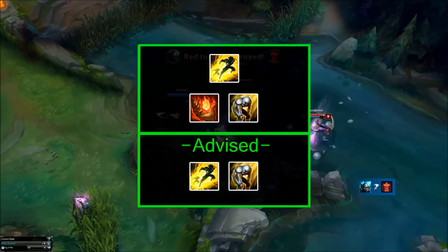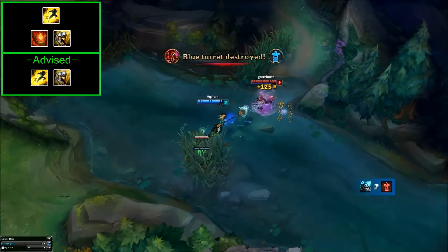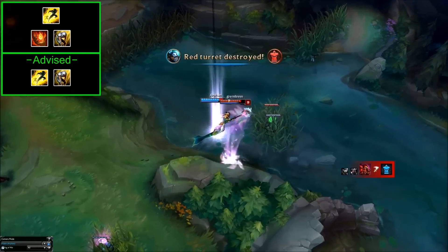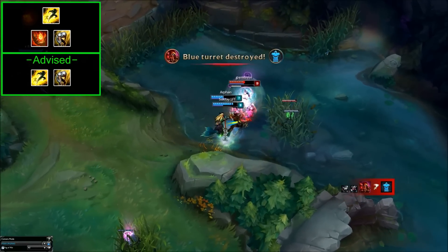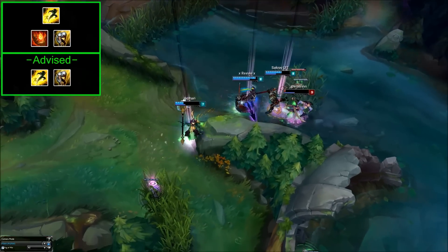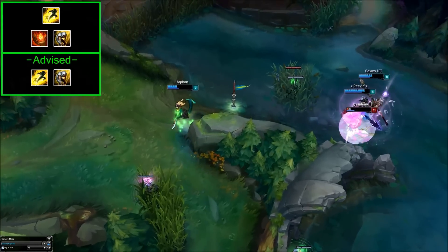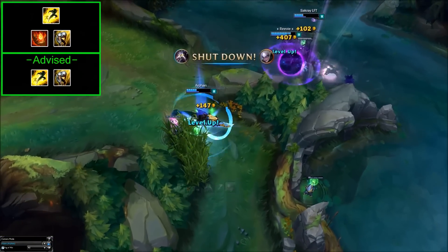Summoner spells: these are the viable summoner spells, all pretty self-explanatory on a support. You want to pick up Flash 100% for a hard getaway or engage. From here, grab Exhaust for its defensive and offensive properties if you want a well-rounded spell. If you want to kill your enemy laner or they're a heal-based lane, pick up Ignite. I personally advise Flash/Exhaust as it's more versatile, and generally Nami isn't that much of a kill lane.